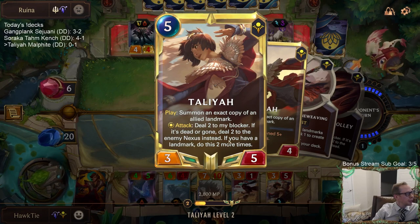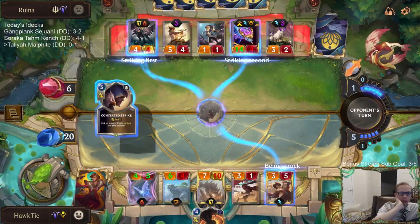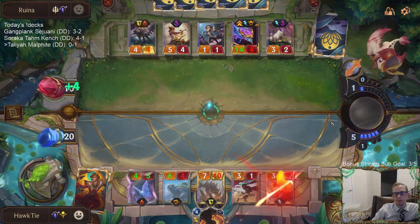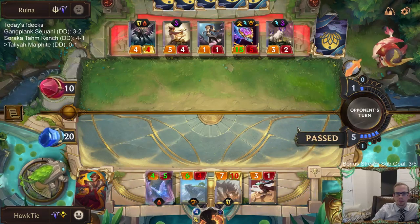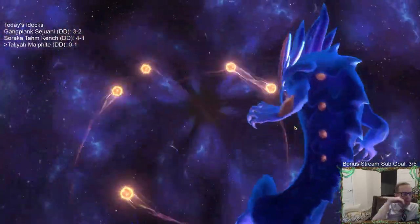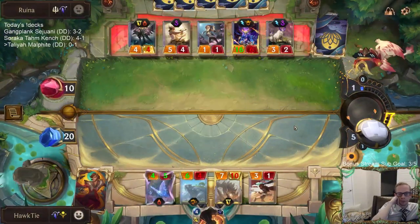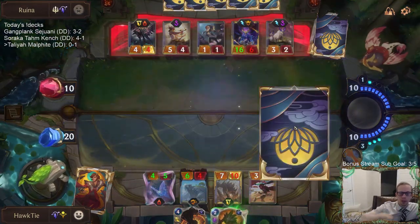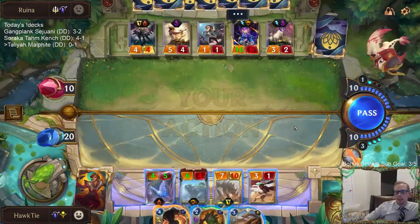Talia only does it once if you don't have a landmark — you need a landmark for it to do it two more times. Well, that's not what we could beat. We could have beat Judgment, but just a whole bunch of Concerted Strikes — that is not what we could beat.